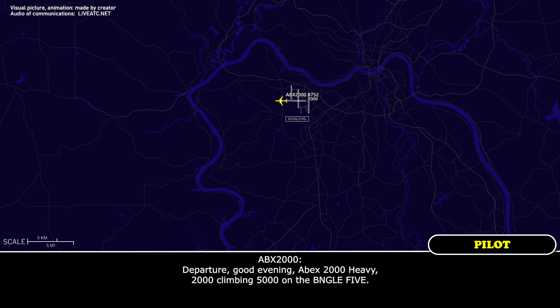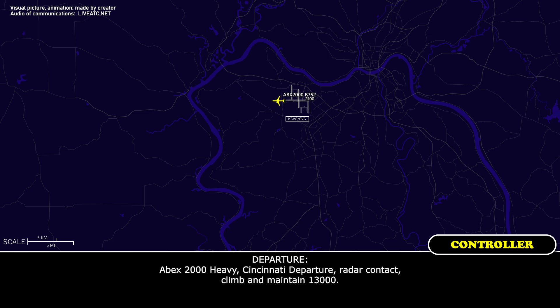Apex 2,000 Heavy is with you at 2,000, climbing 5,000 on the bottom of the side. Apex 2,000 Heavy, since I need departure, radar contact, climb and maintain.